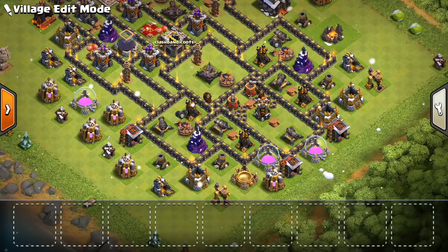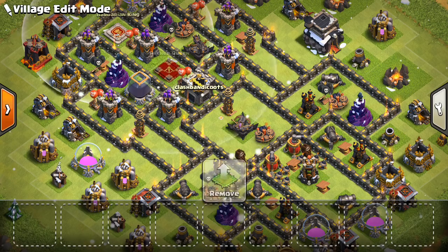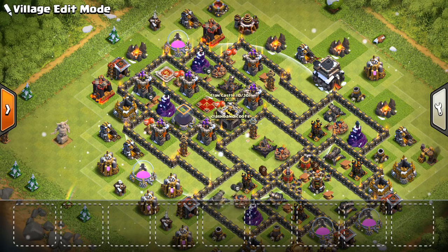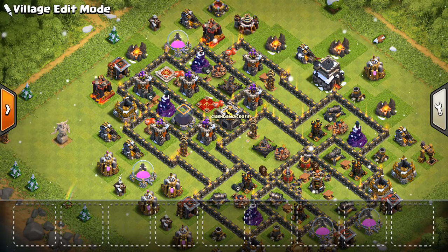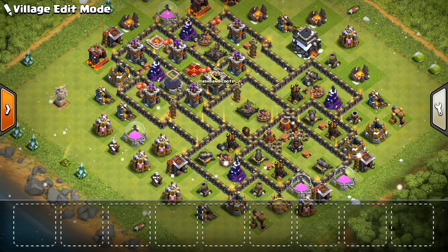It's not easy to get a Kill Squad down there because you can't just ignore the Queen and King up here. The attacker has to prioritize and make their Kill Squad cover this part of the base first to take out those heroes. So that's kind of why it's strong against Hogs — probably not the strongest anti-Hog base, but it has stuff going for it and can hold up pretty well.